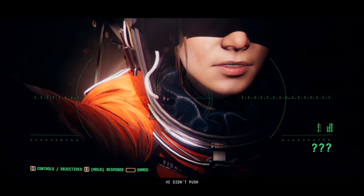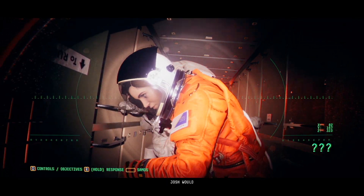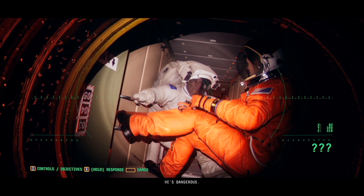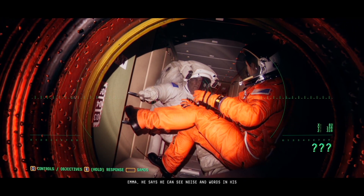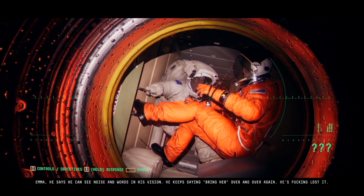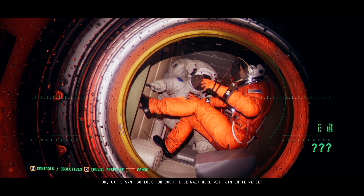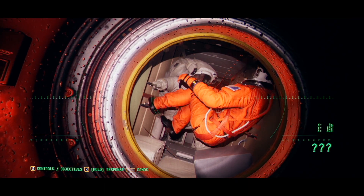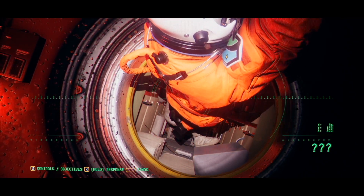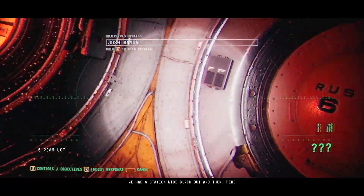Emma, forget Josh — you didn't push me out of the airlock. I'm here, I'm fine. He killed Elsa. I saw myself. Josh would never do that. Not good old Sam. I know, but he's not himself. He's dangerous. He says he can see noise and words in his vision. He keeps saying 'bring her' over and over again. He's lost it. Sam, go look for Josh. I'll wait here with Jim until we get pressurized.